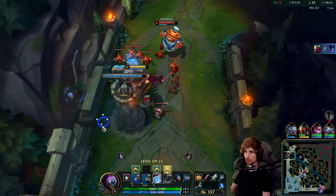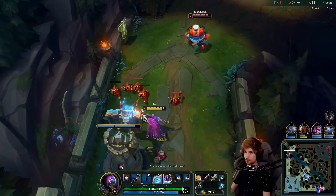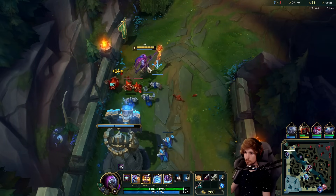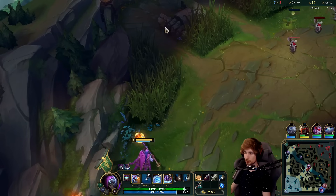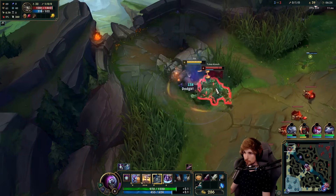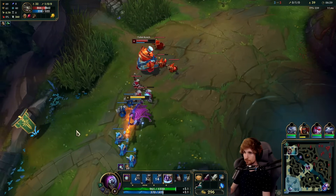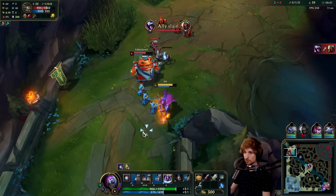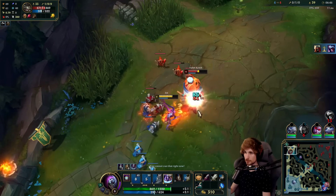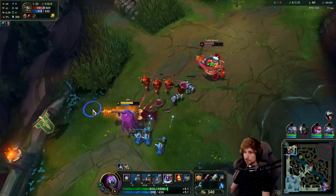I've got my cannon minion, we're fine though — we will fix this. I need to cancel the backport, that's the only job I have right now. Let's cancel that backport — nice. Instantly go back. He didn't reset this time, which means I have really good items against him.